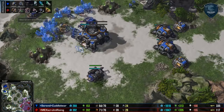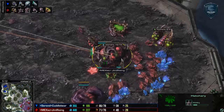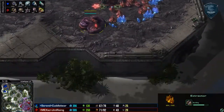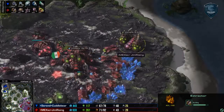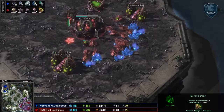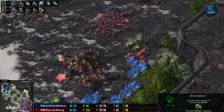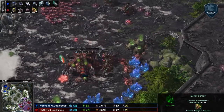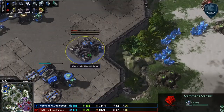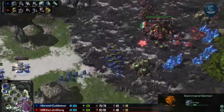We've got the Lair coming a little bit later than we maybe would have expected. But the Pneumatized Carapace is definitely worth that first hundred gas after metabolic boost. We've got the second extractor here, and that's going to be the third one total — second one on this base that is, but not quite immediately saturating that. Does have that third base saturation. As you can see, the worker count is around completely even for both of these players. Third base in production for Cuddle Bear. So both players going for a three-base kind of macro style.